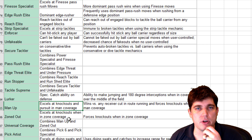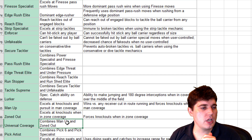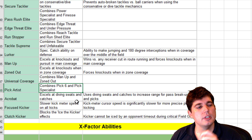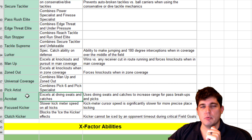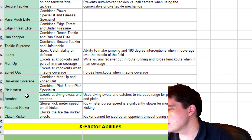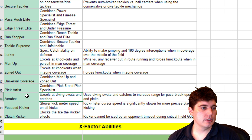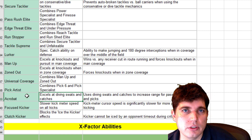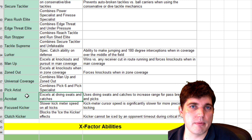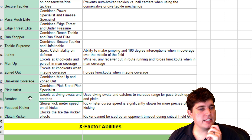Zoned Out — forces knockouts when in zone coverage. If somebody throws near your cornerback in zone coverage, it should just always knock it out. Universal Coverage combines man up and zoned out. Acrobat — I thought the Acrobat was where you jump and miss it with a swat. We all got that animation in 19 and it was annoying because then it was a run for a touchdown. So it'll actually get a swat when it happens. If double moves don't work on you and cuts don't work on you, you could cover zero blitz every play — that could destroy online. You'd have to run the entire time, but then they have a man blitz against you.